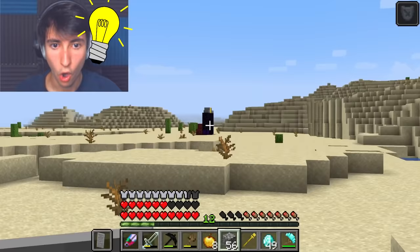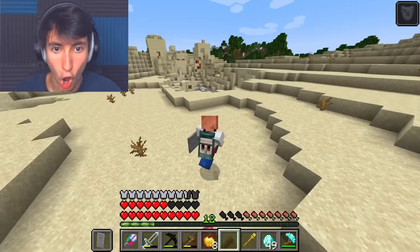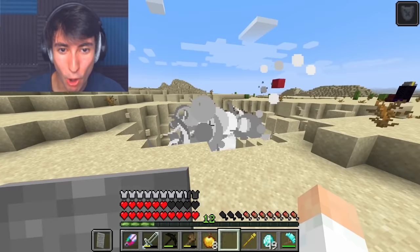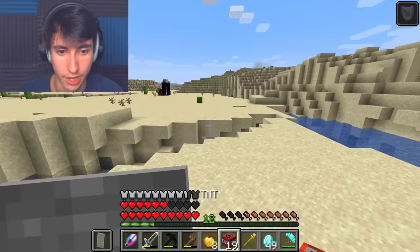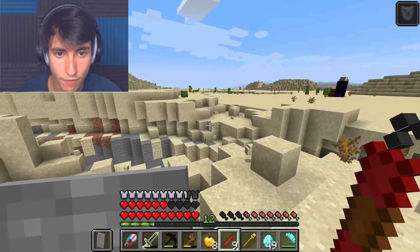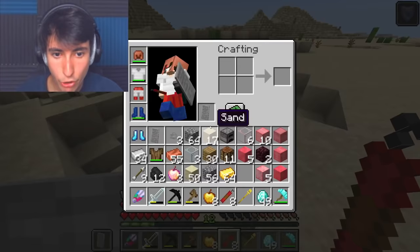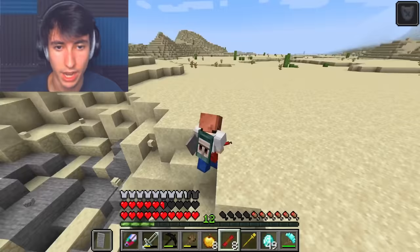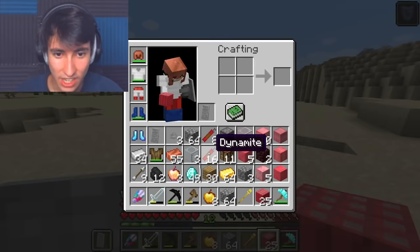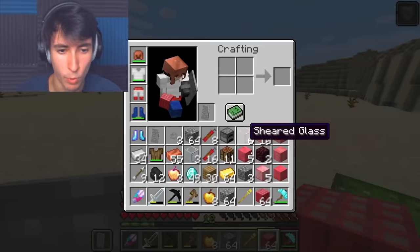Obsidian — I have an idea. But before we do that crazy idea, subscribe if you believe. That explosion is way bigger — that is so much better than regular TNT. Who needs this TNT when we have dynamite? This is literally yeetable TNT — that's what I'm going to call it. We have a stack of 16 and 8 dynamite. We can just duplicate all of this TNT. We have a stack of sheer TNT.